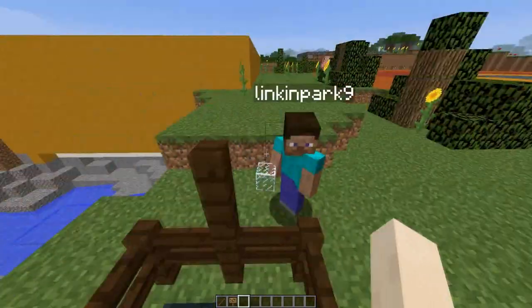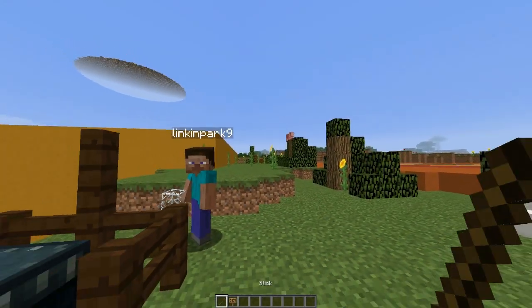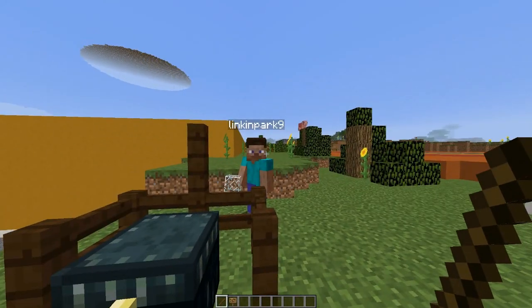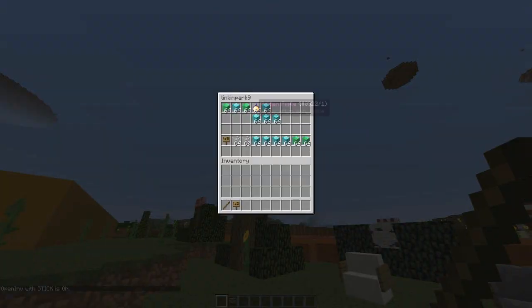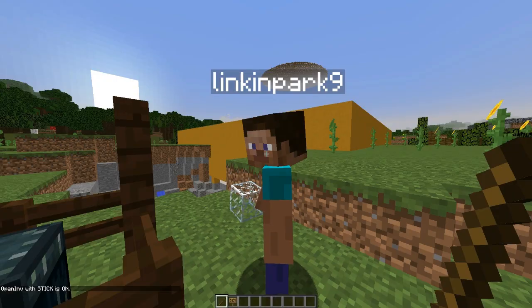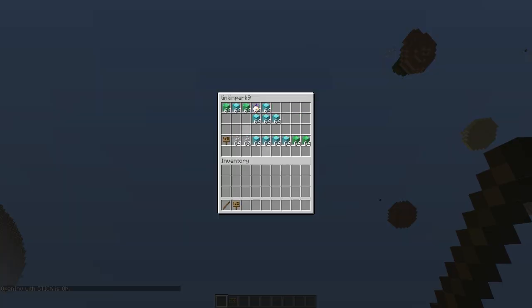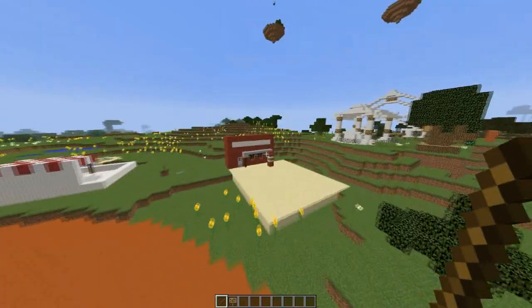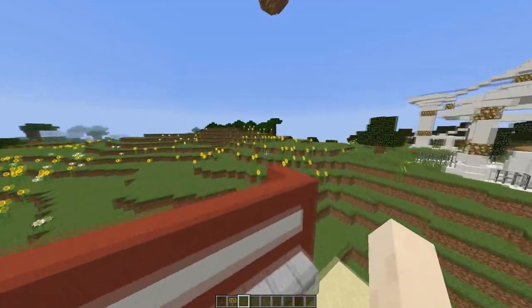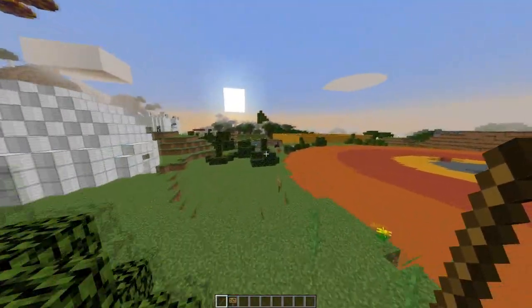We can also use the stick — by right-clicking we can look in his inventory. To enable this, we do 'toggle open in', and when we right-click it goes to the last player you right-clicked. So we click on Lincoln Park and then right-click in the air to look in his inventory wherever we are, which is really awesome — you could be mining or building a house and quickly check.